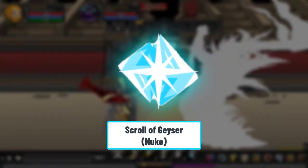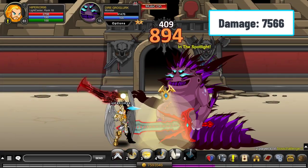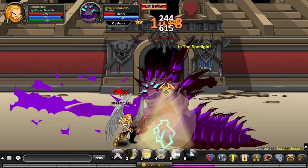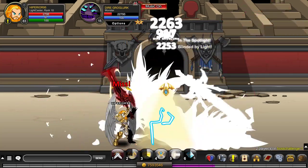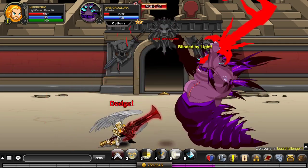The first one on the list is the Geyser Scroll, and it works like a nuke. It does a lot of damage on your enemies and has a low cooldown, which allows you to spam it as soon as it gets ready. This scroll is meant to be used by spell-based classes, as it does more damage when you have high spell power.